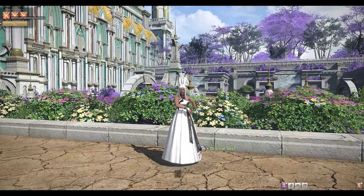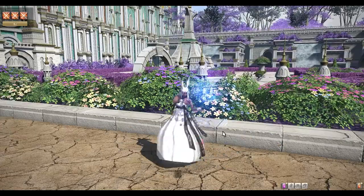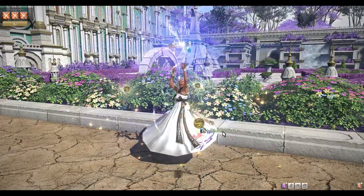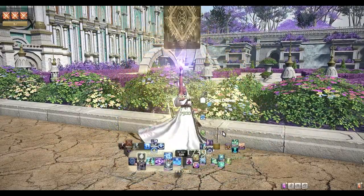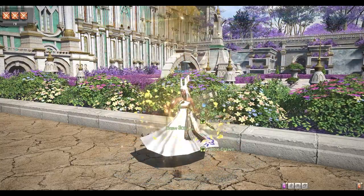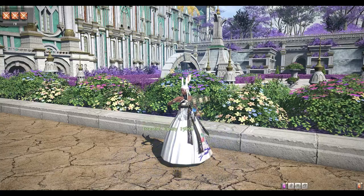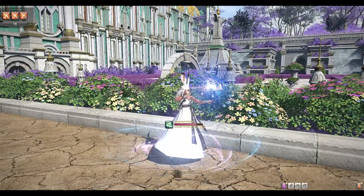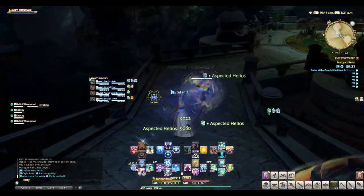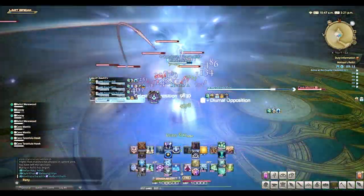Astrologian now has access to both regen and shield skills. For dungeons I would run Diurnal Sect as it's a little more forgiving, and for trials you do the opposite of the other healer, since regen effects and shield effects do not stack. For example, if paired with a White Mage you would use Nocturnal Sect (shield), and if paired with a Scholar you would use Diurnal Sect (regen), getting the best of both worlds. This is really where the job-specific skills shine — throwing out cards to buff melee or ranged DPS, then using a wide damage buff for everyone. Keeping Draw on cooldown is your main concern, as it not only regenerates MP but makes content go considerably faster when you utilize the damage buffs effectively.